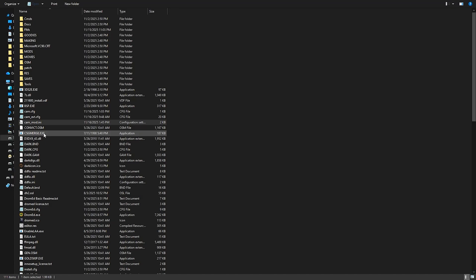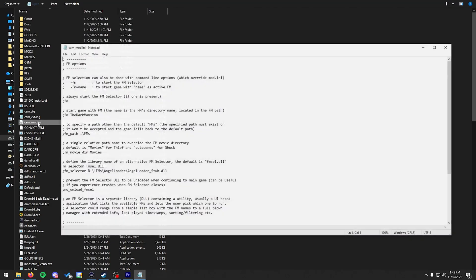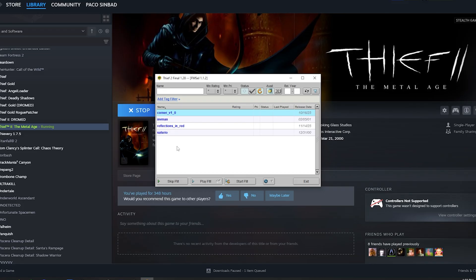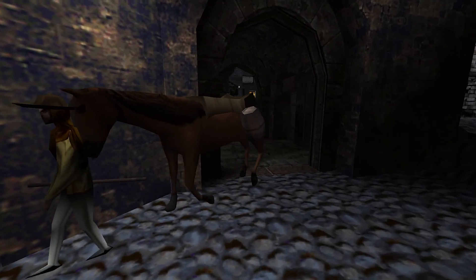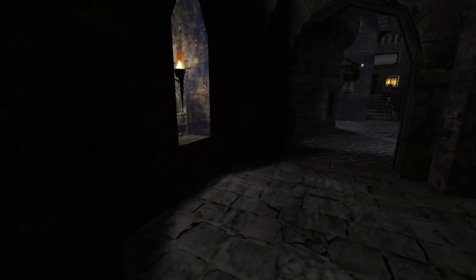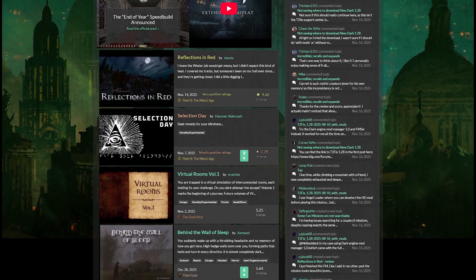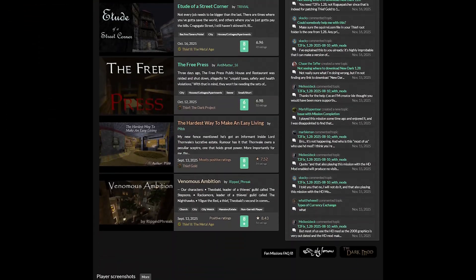Open your cammod.ini file from your install directory in Notepad, find the line that says FM, and uncomment it by deleting the semicolon in front of it. Alternatively, on Steam and GOG, you can add "-fm" to your command line arguments. Either way, this will open up a program called FM Cell on startup, but you still need fan missions to point it towards. There are a few sites to download them from, but I recommend you get your missions from ThiefGuild.com, since they have the most complete and updated collection.